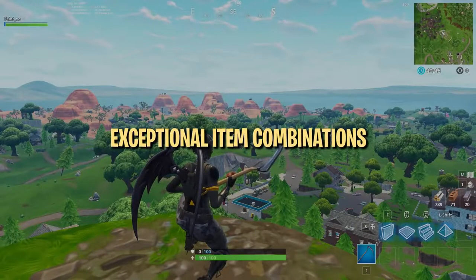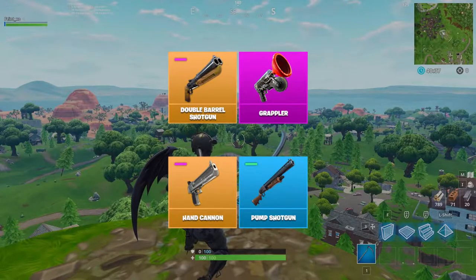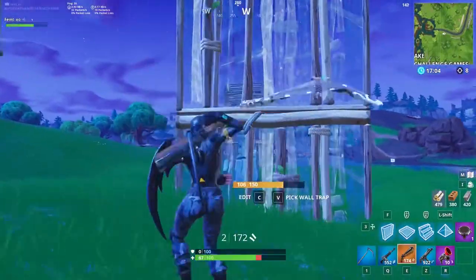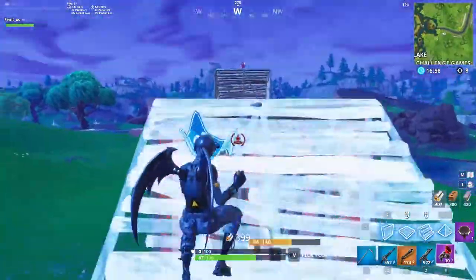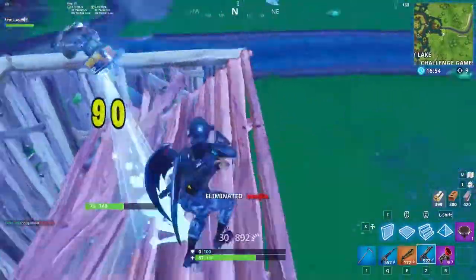Beyond the standard base loadout, there are certain item combinations that go really well together and might change your decisions when building your loadout. The double barrel and grappler is a frighteningly strong combination in the right hands. The double barrel does a lot of damage, but only when you're essentially barrel-stuffing your opponent. The grappler is a perfect complement, making it way easier to get into extreme close quarters.